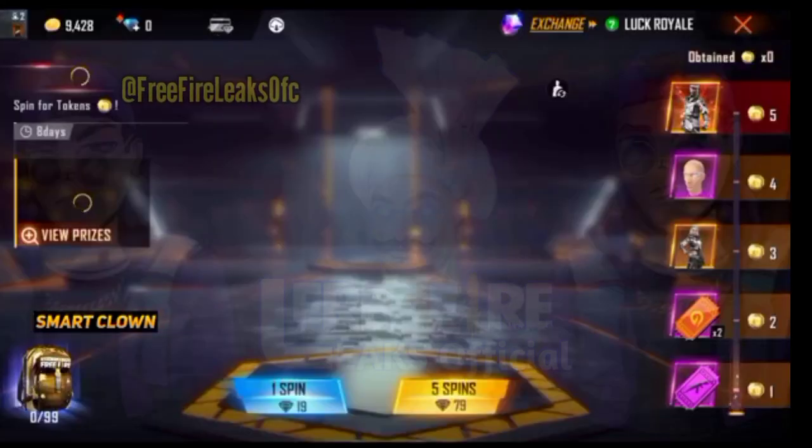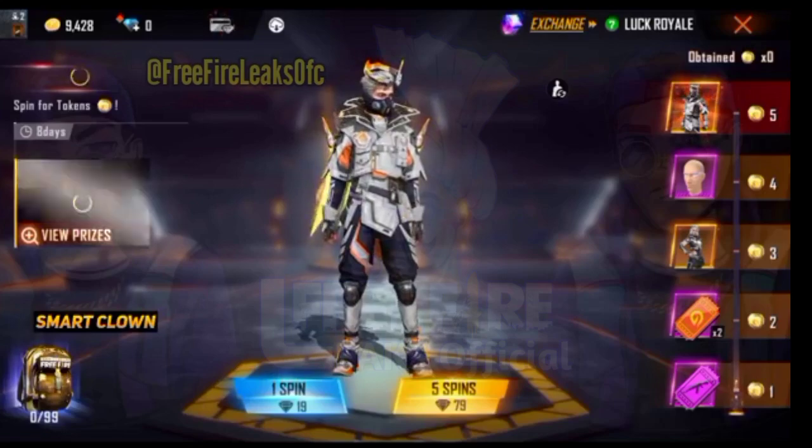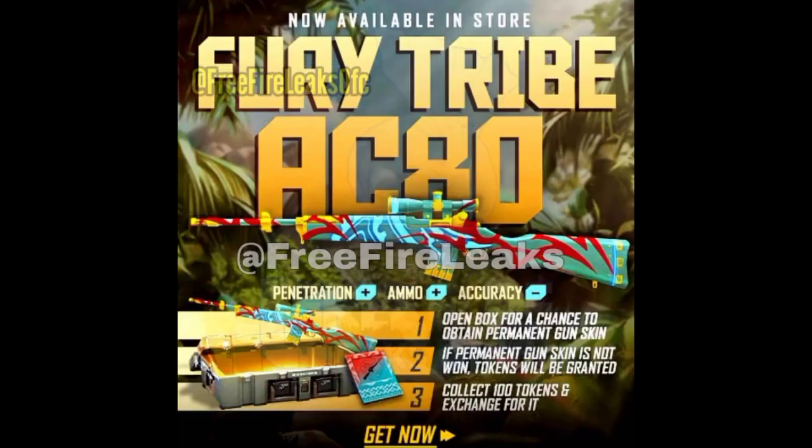Pakistan has already taken a free spot, so the Pakistan server will not get this bundle. Next is the ACAT, which is the Fury Tribe — the Diamond Royale. It's built in a crate in the store. I don't know how much it will cost.